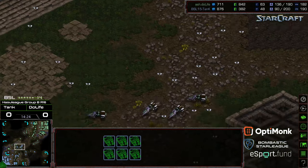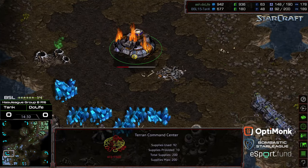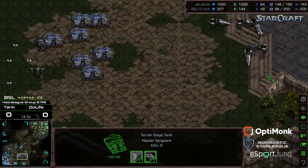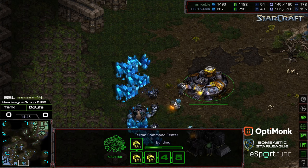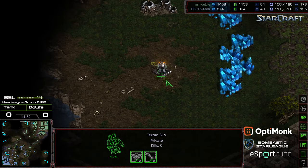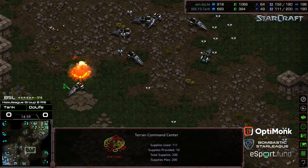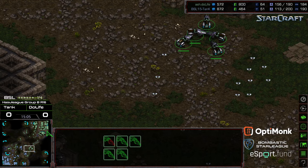Additional vultures reinforcing for Duelife, and Duelife now with a significant supply lead — shutting down that third base and giving him a big lead overall. More siege tanks pushing forward. It looks like Tank potentially thinking about going for a counter-attack. He has grabbed the six o'clock base, so even though he's lost that mineral-only expansion he'll be okay if Duelife doesn't continue to pressure. It looks like Duelife is going to go ahead and grab that 12 o'clock base himself.